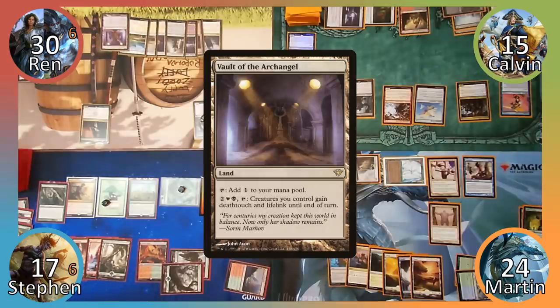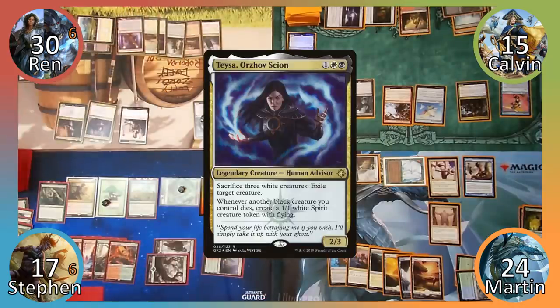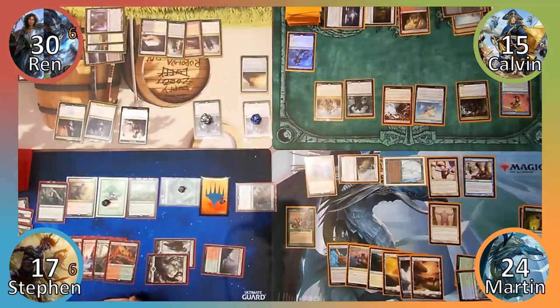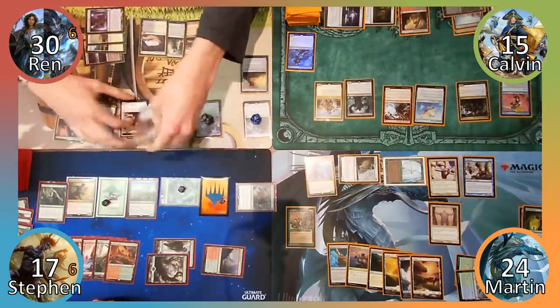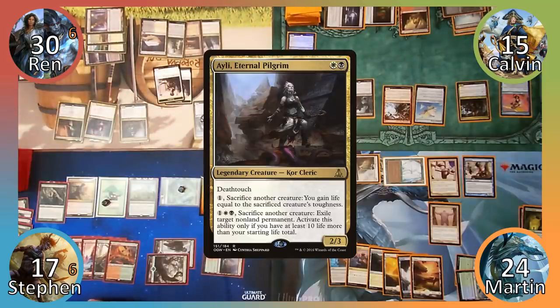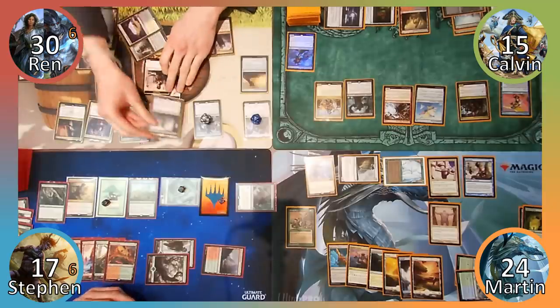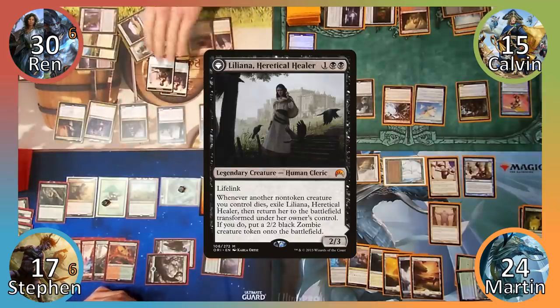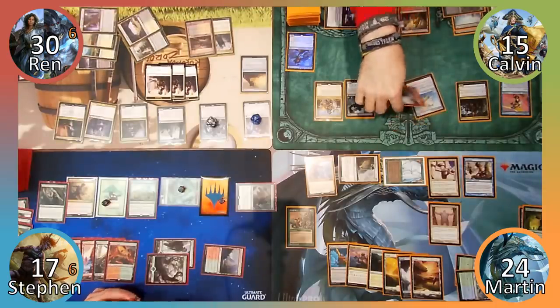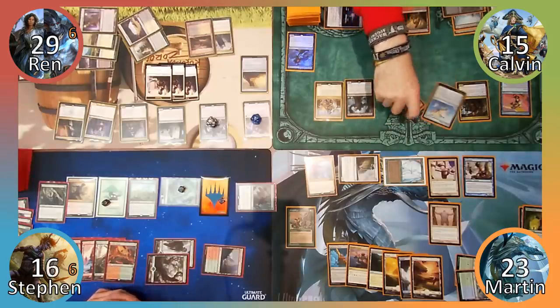Wren plays Vault of the Archangel and casts Taishakarlov, Orzhov Scion, making a warrior. We debate whether having 2 Taishas in play at once should cause a world-ending paradox and conclude everything should be alright provided they never make physical contact with one another. Wren then casts Ailey, Eternal Pilgrim, making a warrior, followed by Liliana, Heretical Healer, creating yet another warrior. Satisfied with his newly created army, Wren discards down to 7 and passes to Calvin, who deals the rest of us 1 damage with his goblin before moving to his turn.